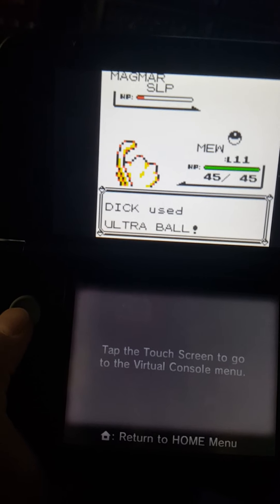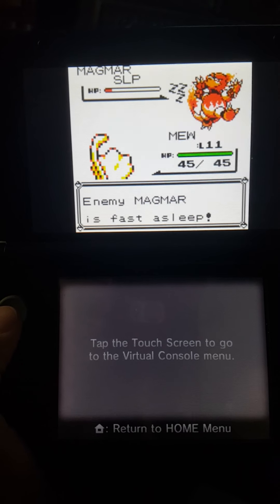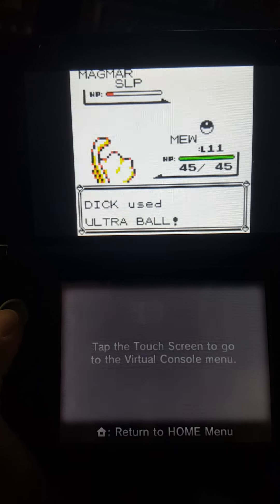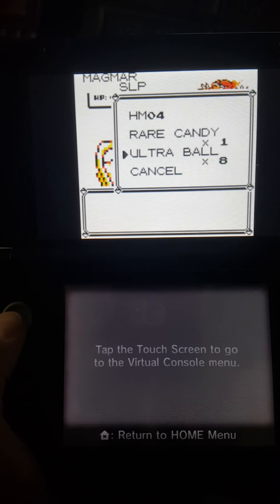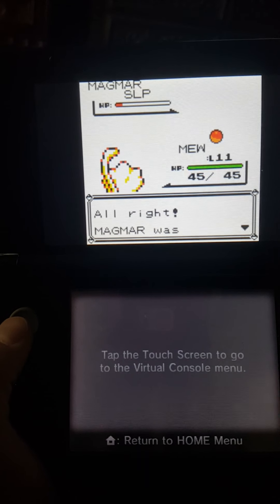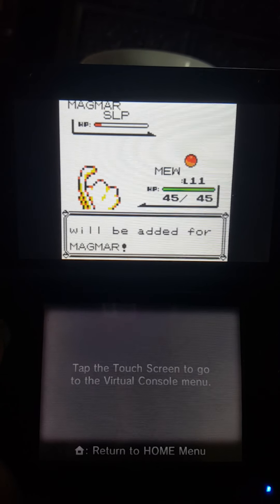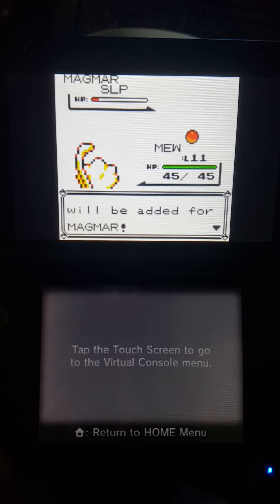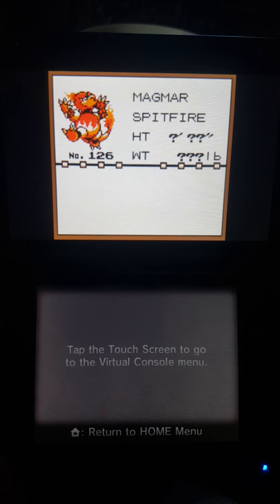Now we're gonna try an Ultra Ball right off the bat, because I've done this a couple of times and Poké Balls and Great Balls he pops out of. He pops out of this one too — I'll just keep trying another one. He's no longer going to use Struggle because his Ember is no longer disabled. And there we have it — we finally caught ourselves a Magmar! Believe it or not, two or three videos later and about five different tries to finally catch this guy, because I either knock him out or run out of Poké Balls. But here we go — Magmar: Spitfire!